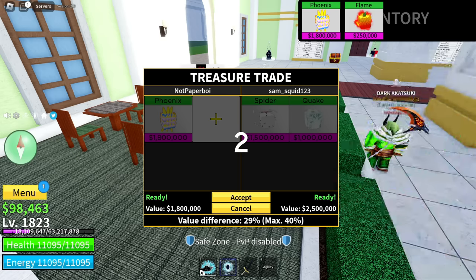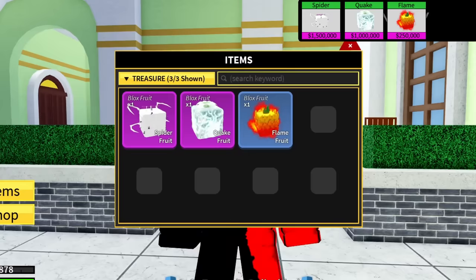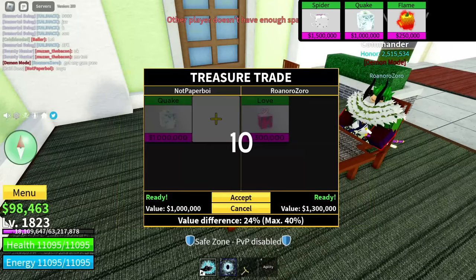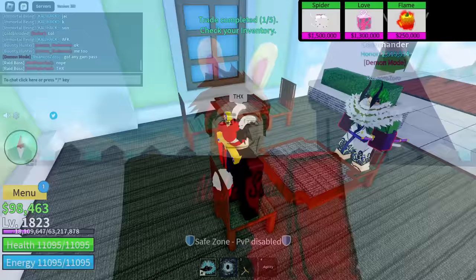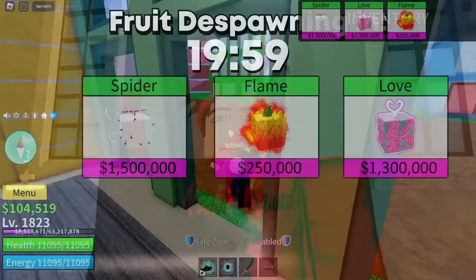After searching a lot I found a trade for my phoenix fruit. I wasn't really sure if this was a good trade, but I still did it anyway - I'm pretty sure I took a fat L there. Now this is what our inventory looks like. I searched for a really long time and the only good trade I got was a double trade, but I really think we need another fruit because these just aren't gonna cut it.